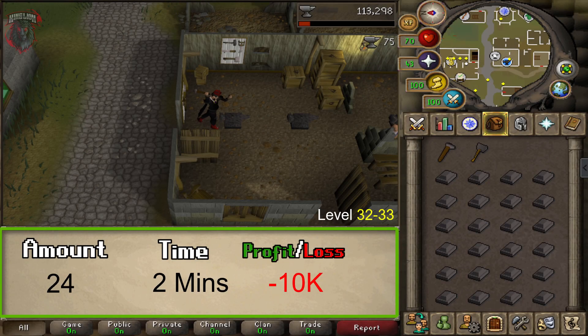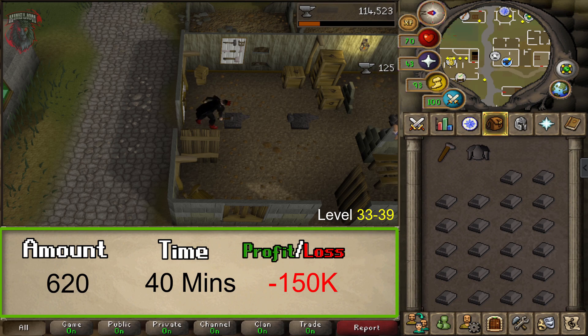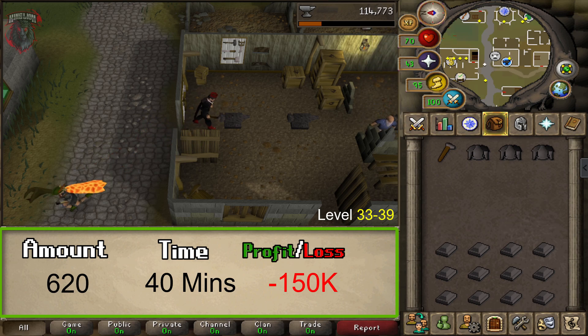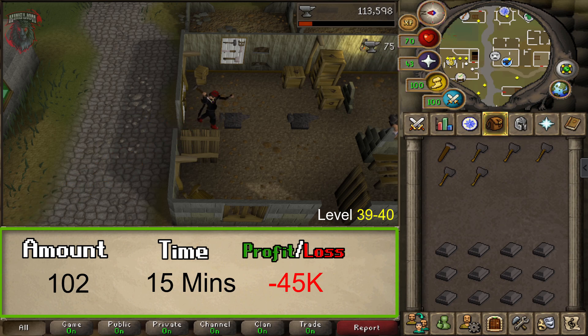From level 32 to 33, we will be working on Iron Warhammers. You'll need a total of 24 iron bars with a loss of around 10k, and it will take about 2 minutes. From level 33 to 39, we'll be making Iron Platebodies — 620 bars, a loss of 150k GP, taking around 25 to 40 minutes. From level 39 to 40, we'll make Steel Warhammers — 102 steel bars, a loss of 45k GP, taking about 15 minutes.